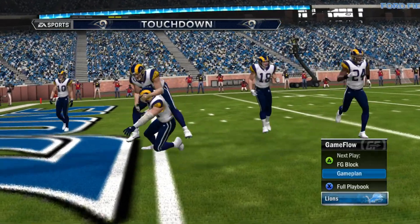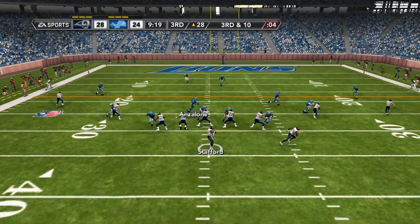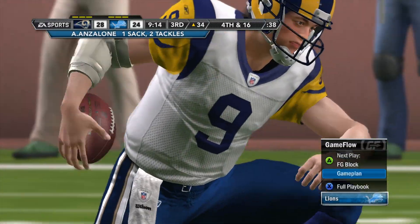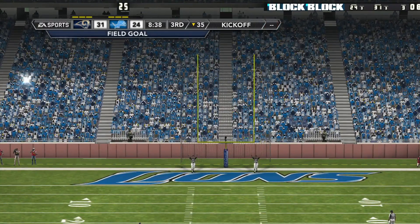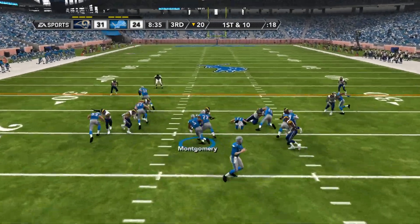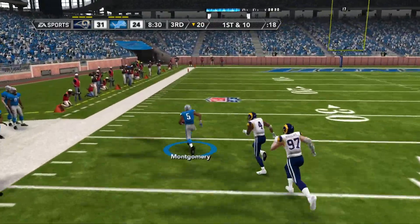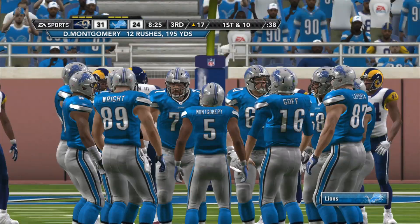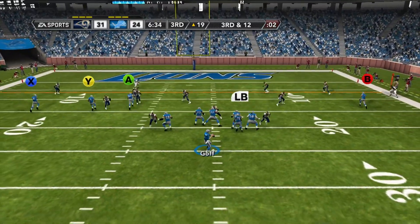He crosses the goal line. And they got him. Got to be more stout — they've got to be able to hold up in protection. Goff will hand it off, running strong downfield. Finally brought down at the 17. Somebody out in front trying to make that block — it's just tough to get a hand on those guys. They're quick.